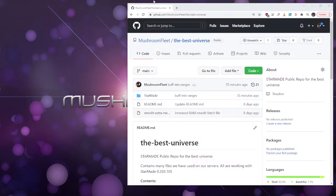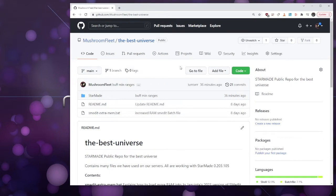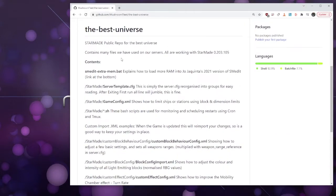Welcome back. Here is the beginning of the promised tutorials. I'd like to direct your attention to github.com/mushroom-fleet/the-best-universe — there will be a link in the description. This is our public repository for our server; it's got many files that we use and they work with the current version.